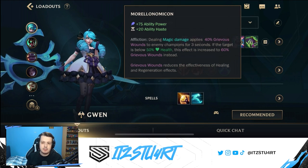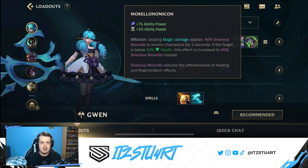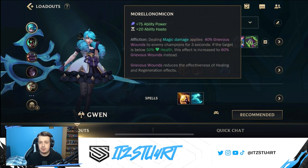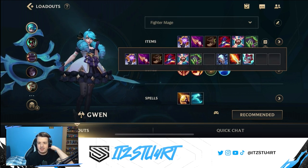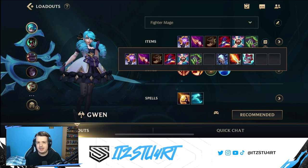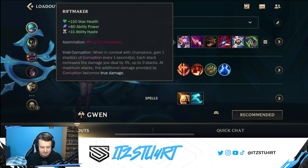As your final item, you could go for Morellonomicon. This allows Gwen to apply Grievous Wounds, meaning enemies won't be able to heal as much HP as normal — really useful for 1v1 side lane matchups against healing champions like Dr. Mundo, and also in teamfights against enchanters like Nami or Sona. Note that there is no Void Staff in this build, because Gwen already deals a lot of true damage — from Riftmaker and from her abilities — so you don't really need that much magic penetration. Items like Infinity Orb and Morellonomicon just give you more overall damage.